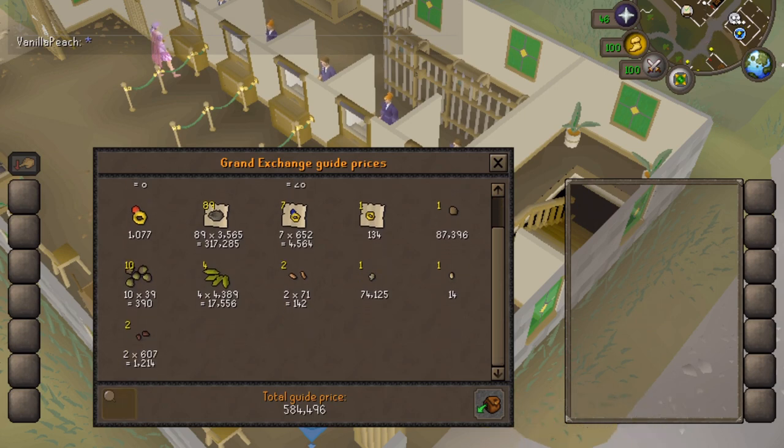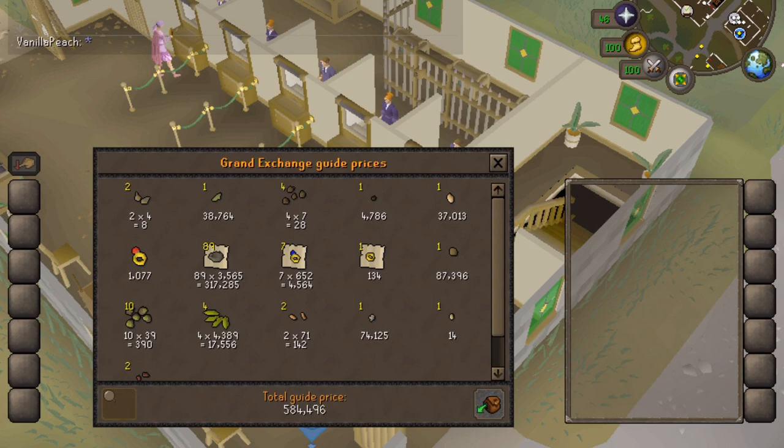On average you seem to get about 58,000 per birdhouse run, which is pretty good - some birdhouse runs you get more. I hope that that was interesting. If you have any questions just leave them in the comment section below. Please like and subscribe for more guides on Old School RuneScape.